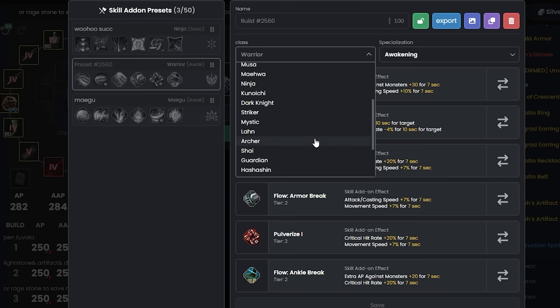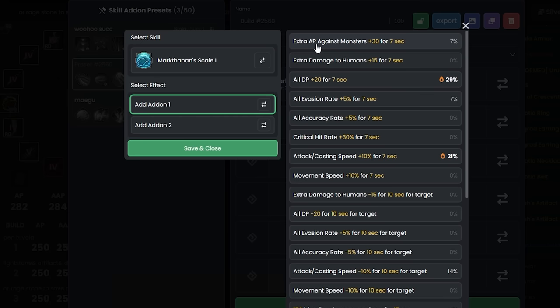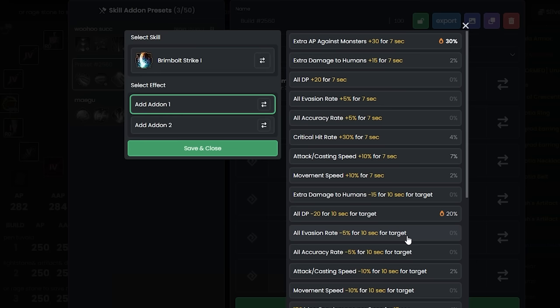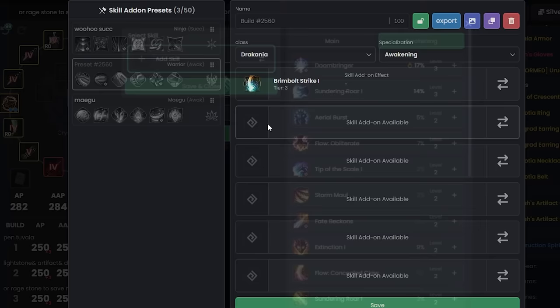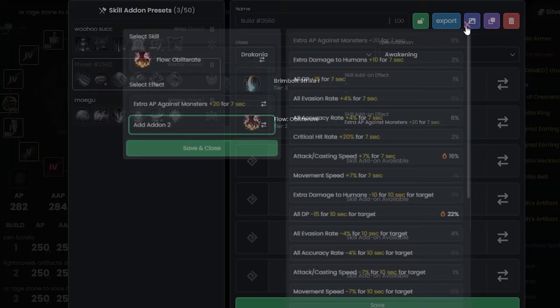Some classes have bad Tier 3 skills for add-ons — for example, Drakania's main Tier 3 just buffs while standing still. Note that the gama.com website now shows community-recommended add-on choices for each skill, like attack/casting speed or all DP -20. Use that as a reference. Try to get the Monster AP add-on whenever possible; Tier 2 monster AP is still better than nothing.